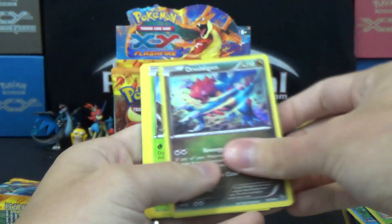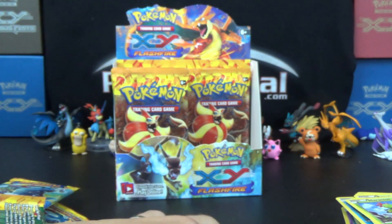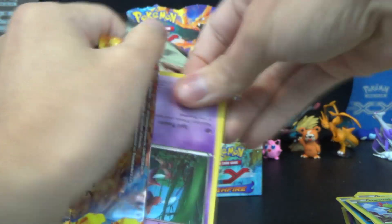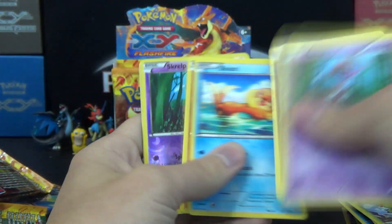Got a Reverse Rare Pyroar and a Druddigon Hollow, so that's already seven hollows. Maybe this will be a 13 hollow box for us — in which case, 13 will be lucky. Didn't have the best of luck on day 13 of this marathon, but it doesn't mean 13 is always an unlucky situation.